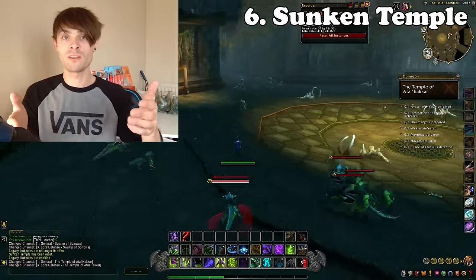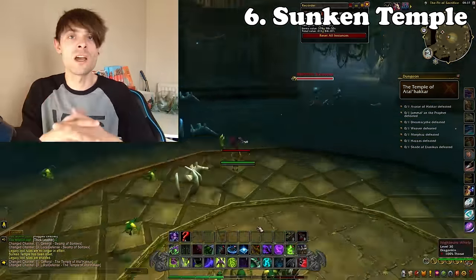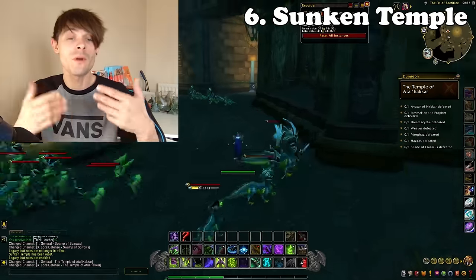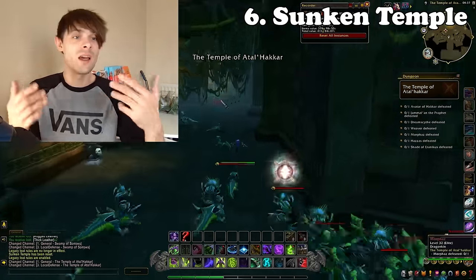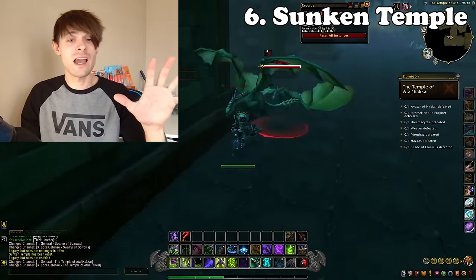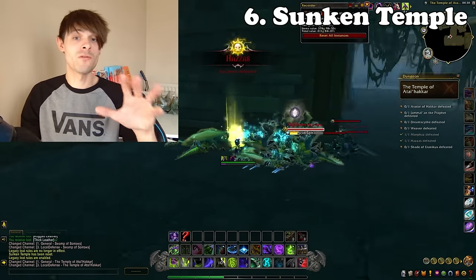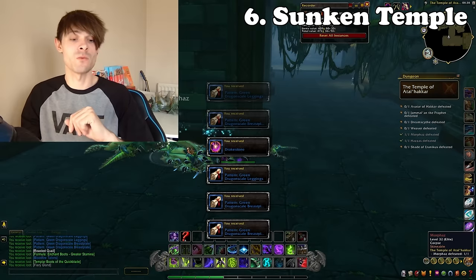I'd pair Sunken Temple alongside Razor Fen Downs — do about 10 lockouts of each, as they both take a decent amount of time but the amount you can gain is quite high. Overall, the Stealth Blade is your keynote item at 123,000 gold, and the sell rate on it is actually very high for this type of transmog, so I would highly recommend checking this one out.